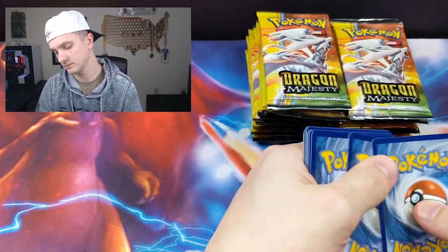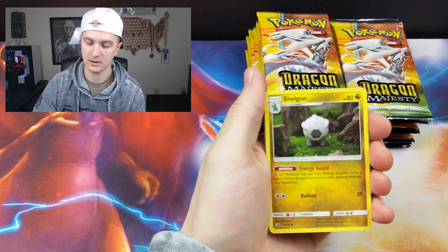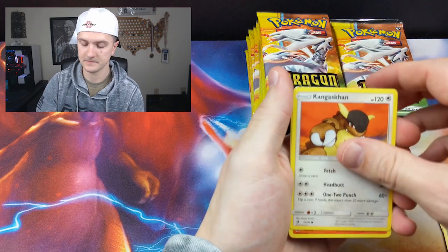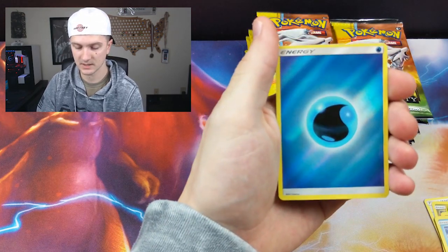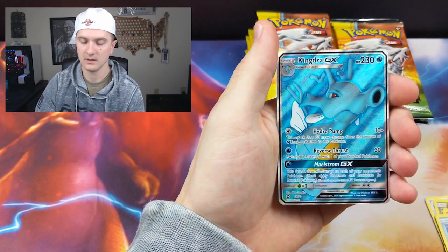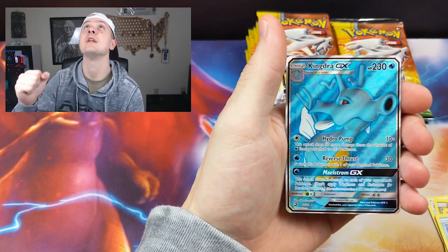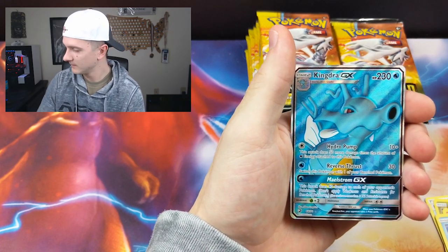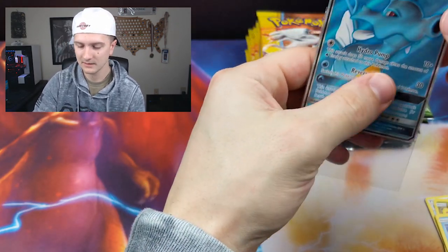There's your code, and let's get into it. Shelgon, Dratini, gotta love Torchic. We got a nice holo energy card there. And — oh man — Kingdra GX Full Art! Thank you very much. That's a first pack. That is what I'm talking about. That's wonderful.